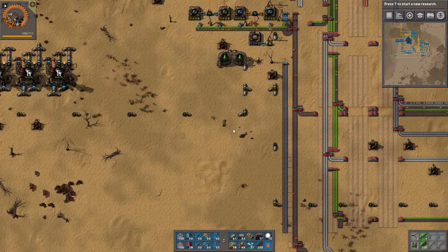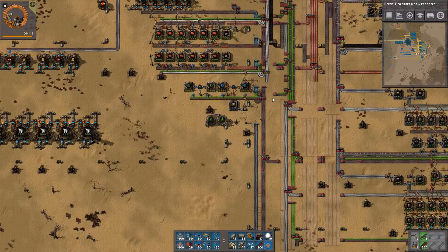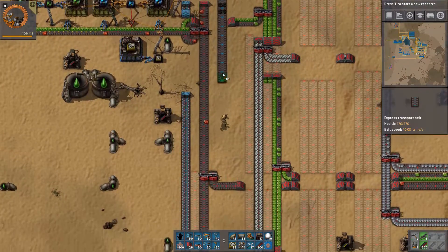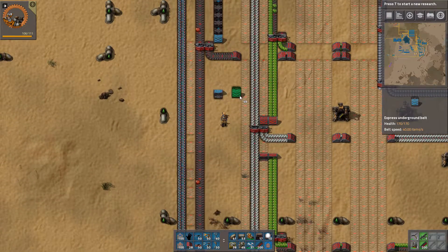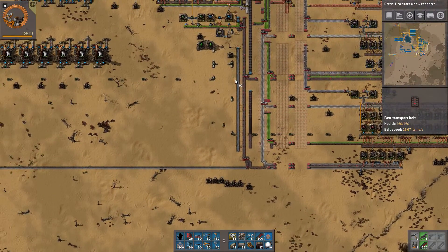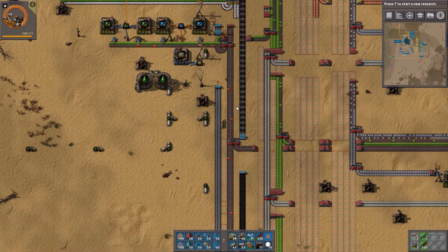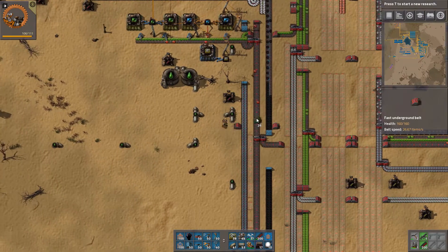I'm just going to make one on the side here. Let's bring the coal belt down so we can see what we are working with — yeah, that's the wrong belt. That's some very speedy coal going on there. And we get the coal out here.